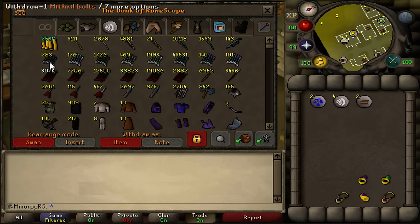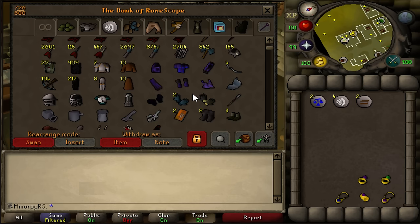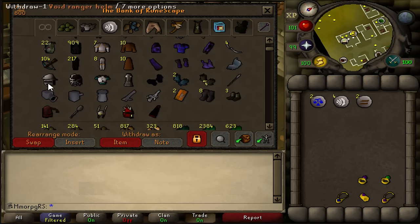We have all of our range stuff here. Most of the main tab is made up of the range ammo, and then we've got the black d-hide, all of the miscellaneous ammo really, the graceful — stuff that I'm going to use quite a bit. We've got the void here with the cannon. I'm going to use that quite a lot.